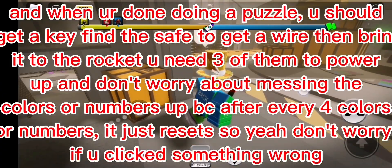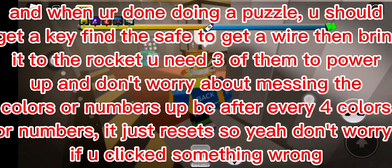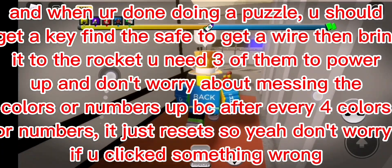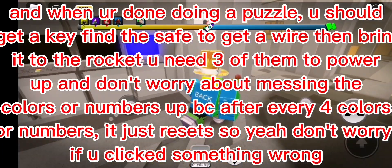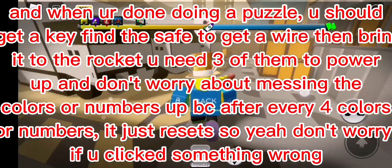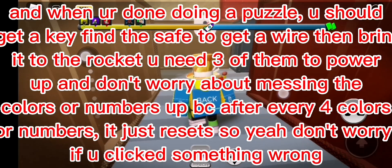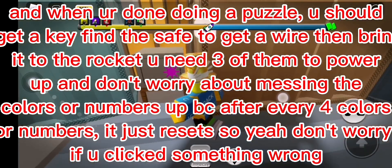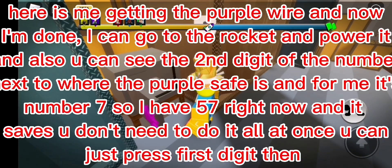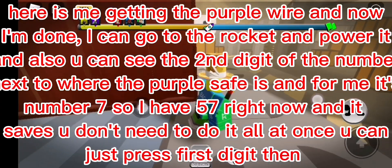When you're done doing a puzzle you should get a key. Find the safe to get a wire, then bring it to the rocket - you need three of them to power it up. Don't worry about messing the colors or numbers up because after every four colors or numbers it just resets. So don't worry if you click something wrong. Here is me getting the purple wire and now I'm done, I can go to the rocket and power it.